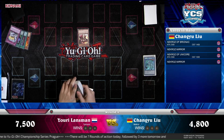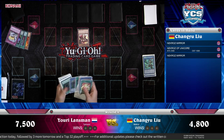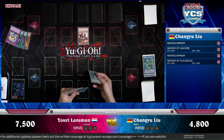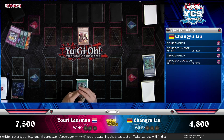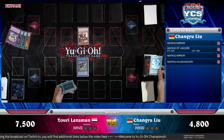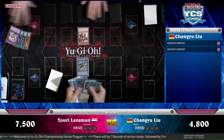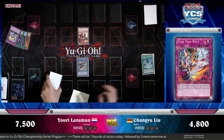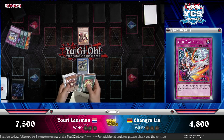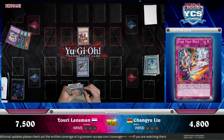Looking at Changyu's hand — he had Bryonek, the Mirror, and Unicorn. He dropped the Bryonek and found another Necroz Mirror. There goes the Kaleidoscope. What will he be going for? If it's a Kaleidoscope and he doesn't control anything, he should be able to go for his extra deck. He already knows what it'll be — Herald of the Arclight. Now Unicorn falls under Void Trap Hole, so he really needs to think about what he wants to do.